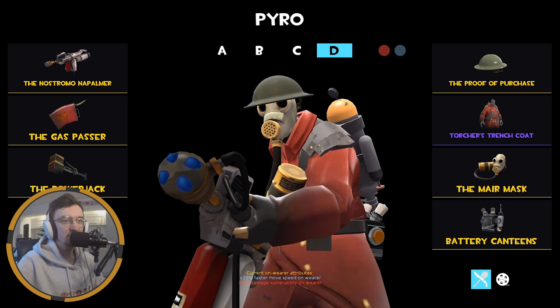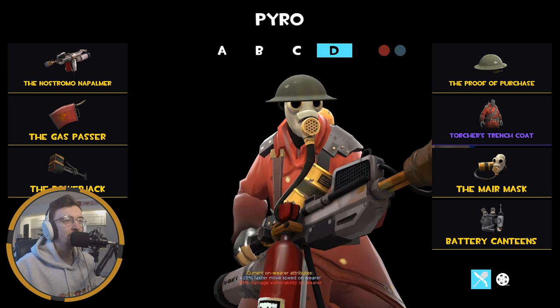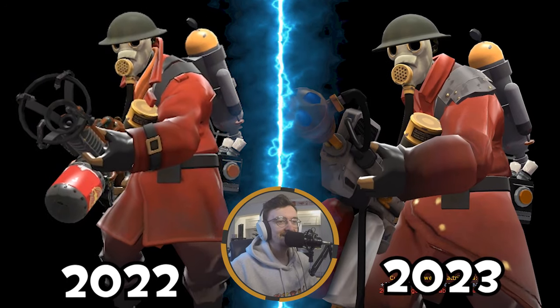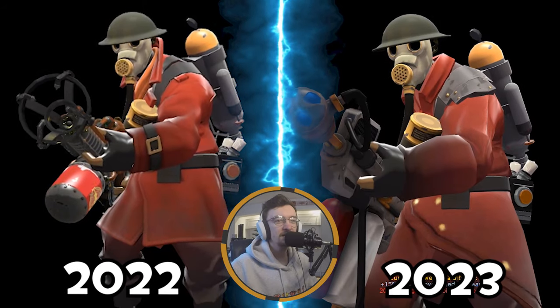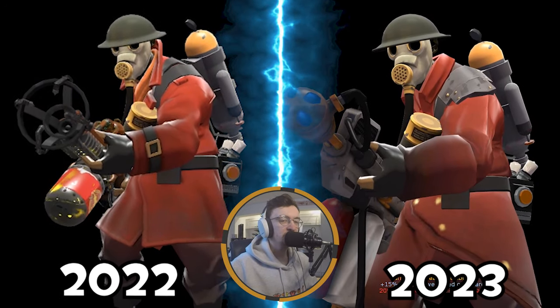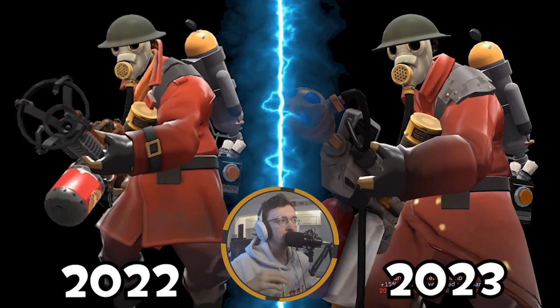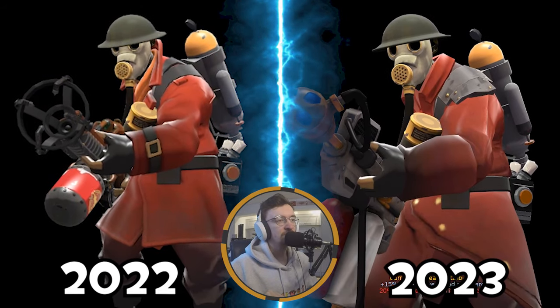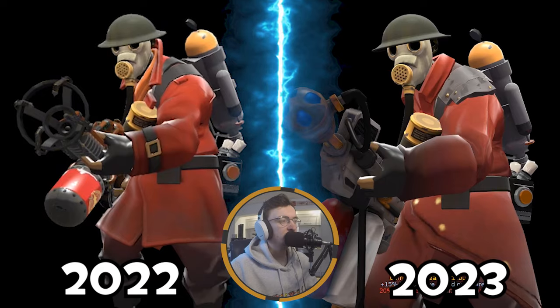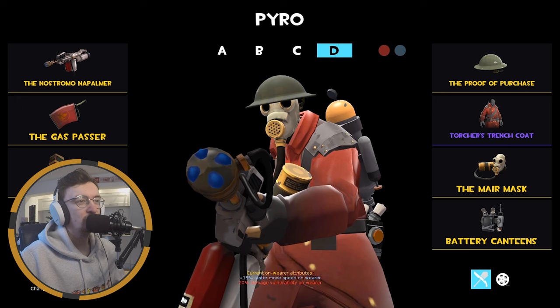My MVM Pyro loadout received the most recent changes. I am now rocking the Torches Trenchcoat as part of this MVM loadout and I think it just increases the look of it tenfold compared to the Hot Case I was rocking. World War 1 vibes for this loadout - got the Proof of Purchase and the Torches Trenchcoat, mixing the Allies and the Axis there. Then the Mare Mask just fits the vibes - a promotional item for Dishonored, I want to say, but they still look cool. We're rocking the Nostromo Napalm, though this does change to the Phlogistinator depending on what wave we're going through in MVM because having an airblast is very fun - increase that airblast force and push giants into holes. But if there's a tank, we'll switch to the Phlog. Then the Gas Passer for that Explode On Ignition. My MVM loadout changed recently but I can't see it changing much more in the future.